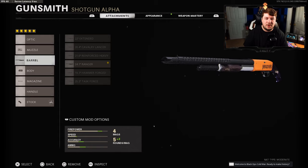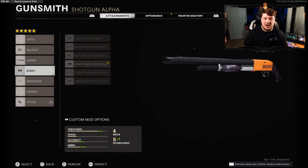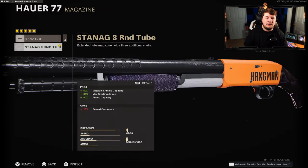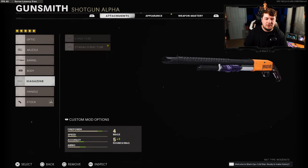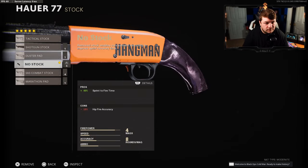For the laser I have the Body 5 Milliwatt — hip-fire accuracy and shotguns kind of go hand in hand. For the magazine, the 8-round tube; we're only sacrificing reload quickness so you want to max that out. And for the stock I have no stock for the most amount of sprint-to-fire speed at 40%.